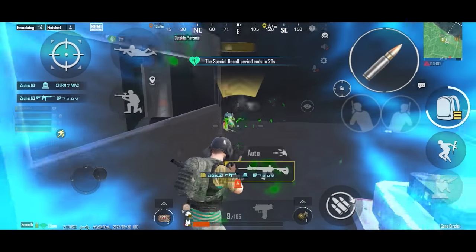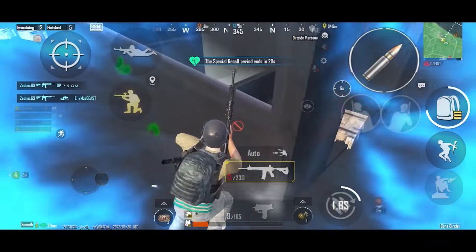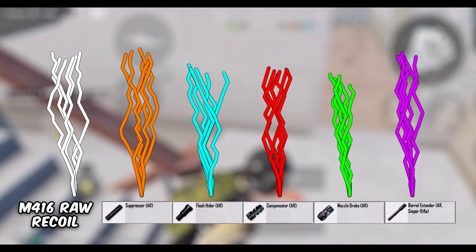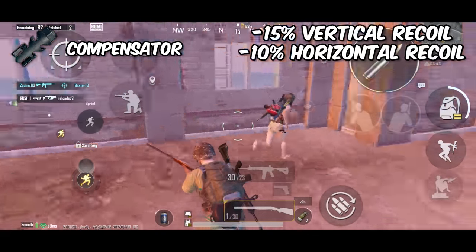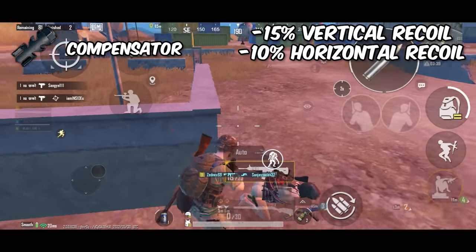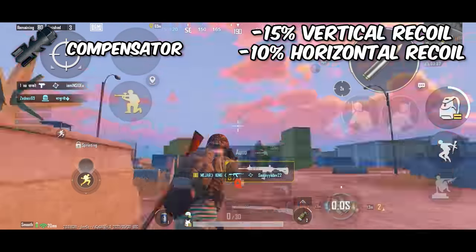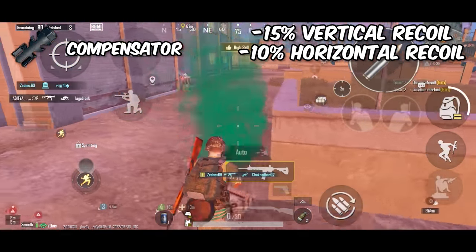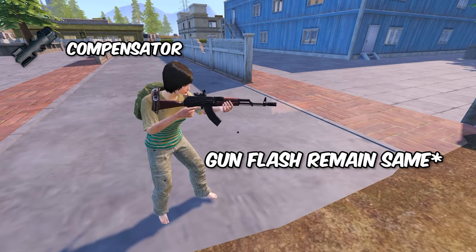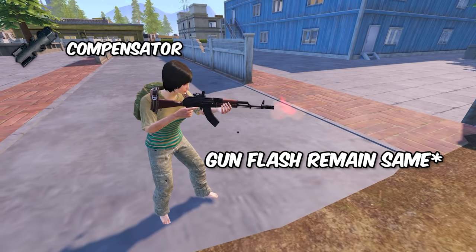So which one is the best? I know most of you would say compensator is the best one, which is not completely true. Let's go through all these attachments so you will have a better understanding. Starting with the compensator, it offers 15% vertical recoil reduction and 10% horizontal recoil reduction, which is the best since it offers the most recoil reduction. However, it doesn't affect the weapon flash while you're firing, which could be a big deal as it exposes your location.